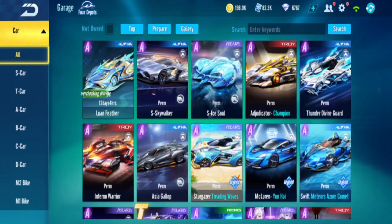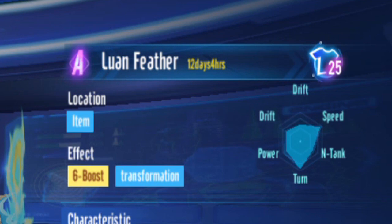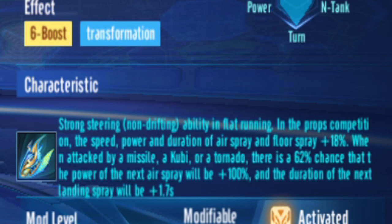I've already activated Speedpass and fully modded it. We'll take a look at Luan Feather. It is an item car with strong turning and also strong in speed, so it is a very fast A car and also strong in turning. Its characteristic is strong turning basically, and in item competition this means it is for item mode.